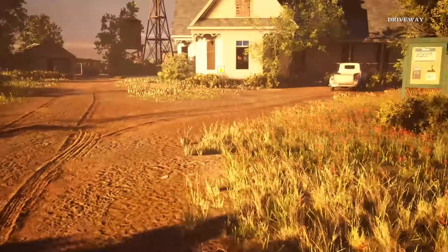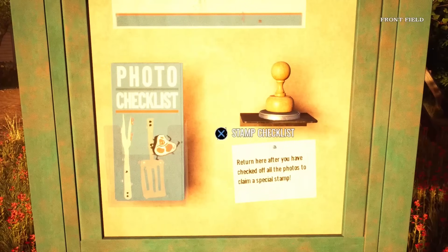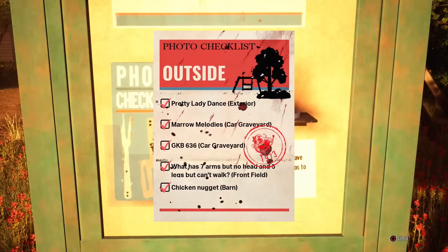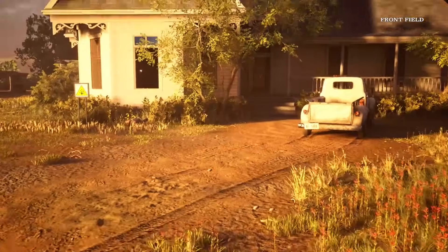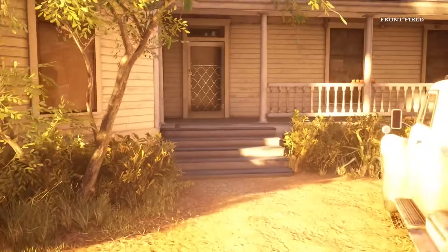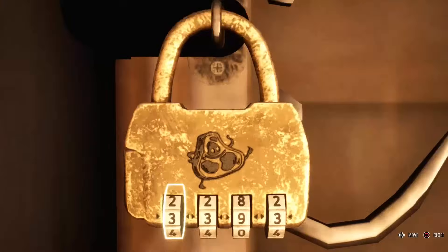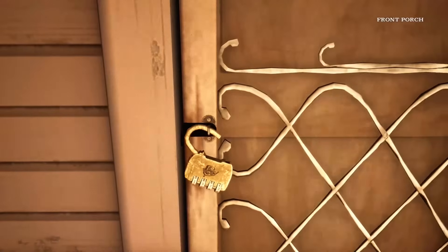I've got the stamp. There we go - 1-9-7-3! I'm guessing that's the code for the door. Oh here we go - inside the house! One, nine, seven... okay!